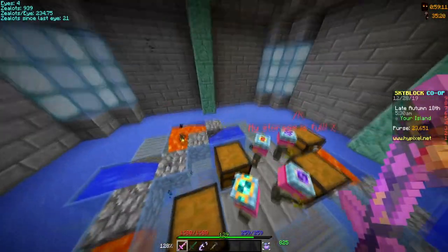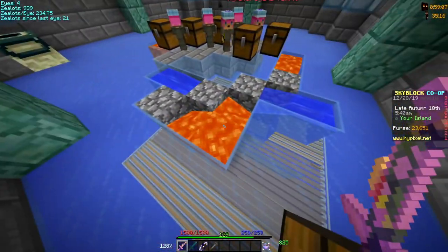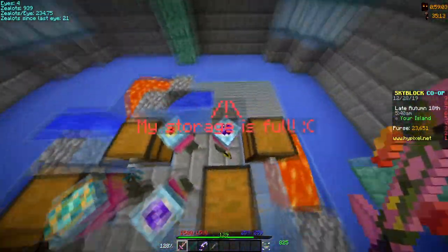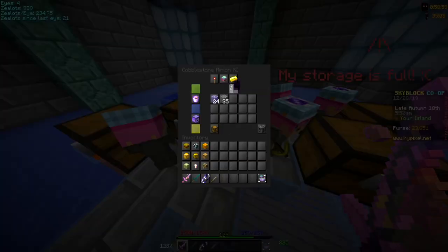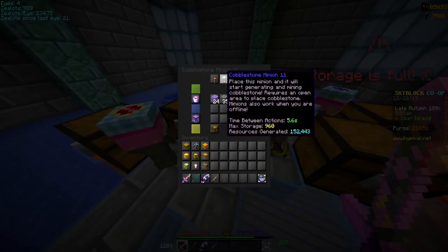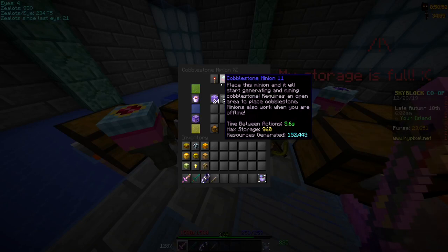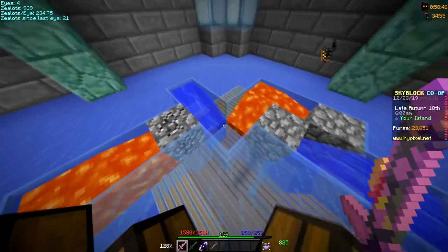Then do the same on this side, but flip-flop it — water here and lava there. This makes cobblestone super fast and cuts the minion's speed in half. This minion should normally work at 11.2 seconds to break and place, but now it only takes 5.6 seconds because he doesn't have to place the block anymore — this setup automatically places it for him.